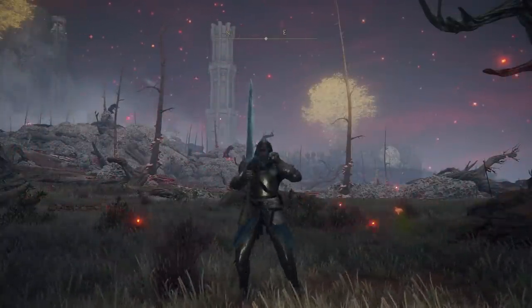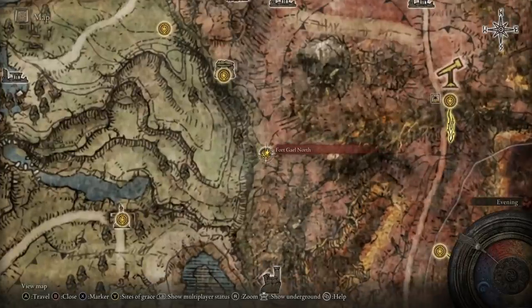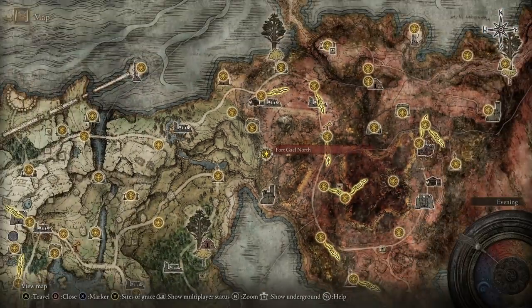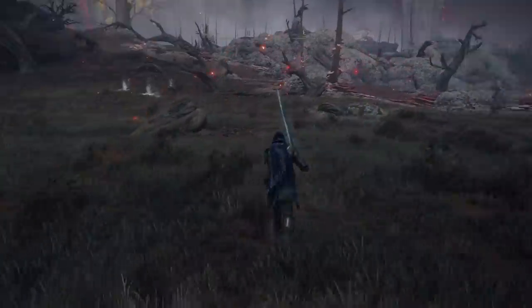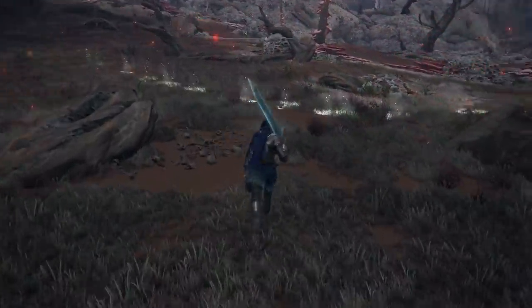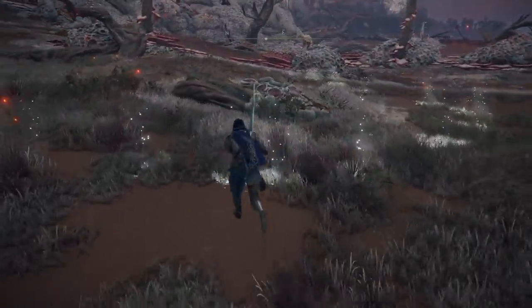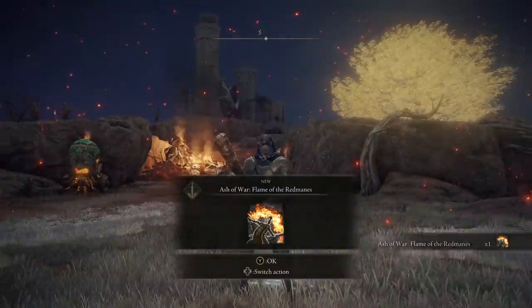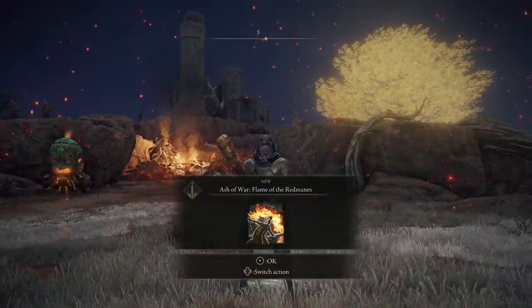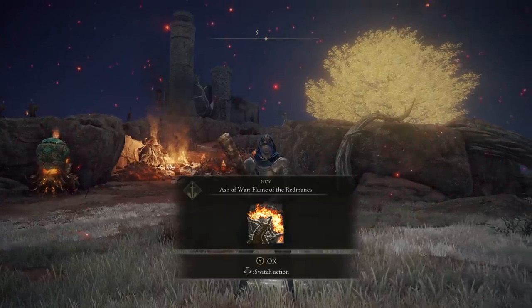You can get this Ash of War from the western point of Caelid. Fort Gale North is the grace you want, just below the Rotview Balcony grace. Immediately to your north from that grace there's an invisible scarab running around containing the Ash of War we want. As always I recommend an AoE to catch out these invisible scarabs - they can be really annoying otherwise.